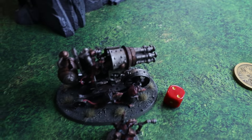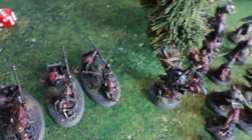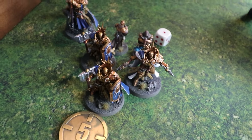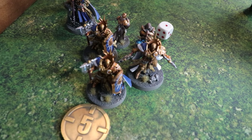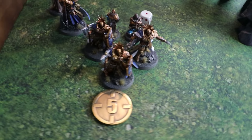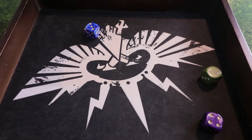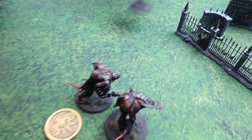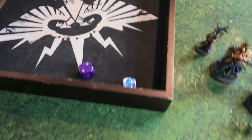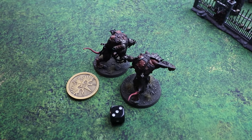Matt considers using a CP to have his Giselles or Blaster shoot, but the rules state you must fire at the closest visible unit — which are the Reclusions — so he holds his command points. He puts the ward save on the Reclusions to make it a waste of Dave's command points. The Prosecutors do a long ball 3d6 charge and just barely make it in on nine inches. Matt's general also charges into the Clan Rats, rolling six inches — plenty to make it.